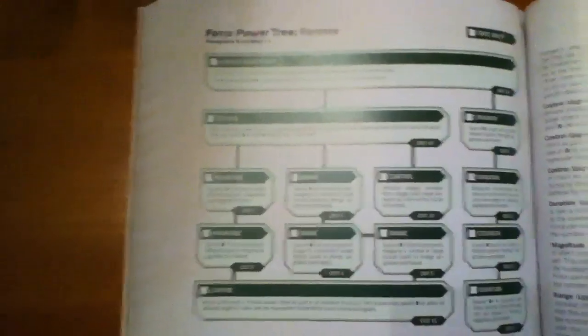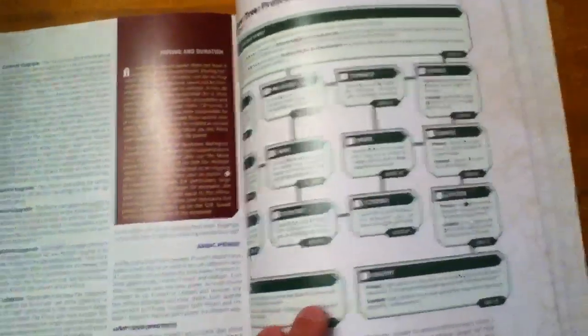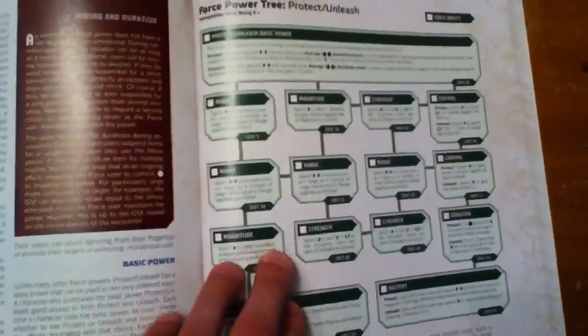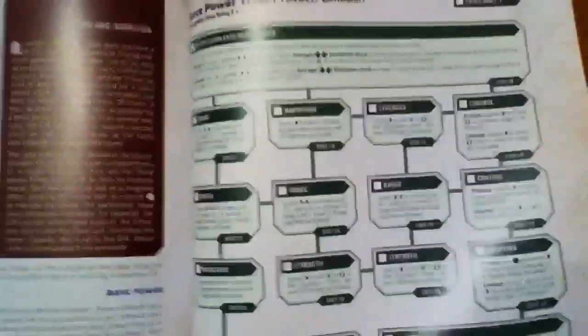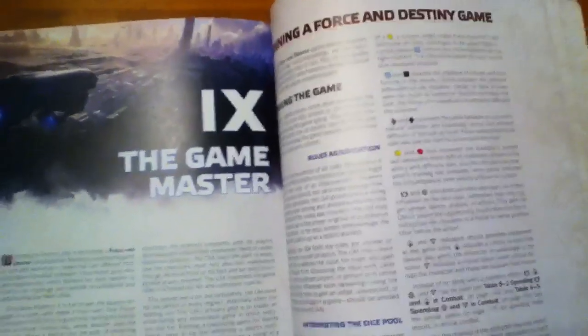You then have different Force power trees: Bind, Enhance, Foresee, Heal/Harm — which is a nice way of putting those two together — Influence, Misdirect, Move, Protect/Unleash, Seek, and Sense. I'm going into detail on each of these because I think it's something a lot of folks have been waiting to see, going all the way back to West End Games days.